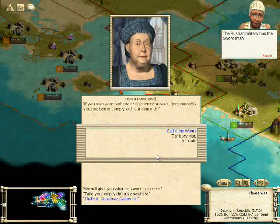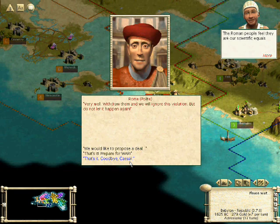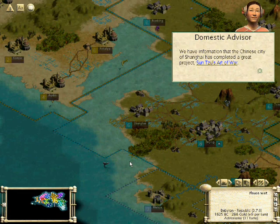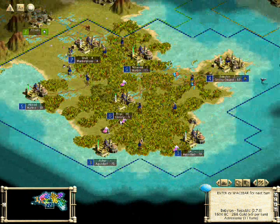Now the Russians demand something from us, just like the Greeks did. We say no, and the Russians declare war on us. Ladies and gentlemen, only three episodes into our new Let's Play and already we're faced with a war. How will I handle this war? How will we fight the Russians who are so far away and so much bigger than us? I'm afraid you're going to have to wait until the next episode to find out.